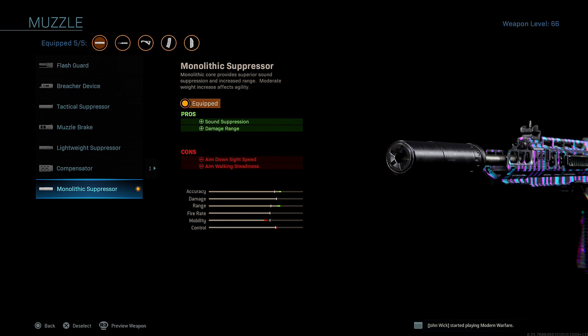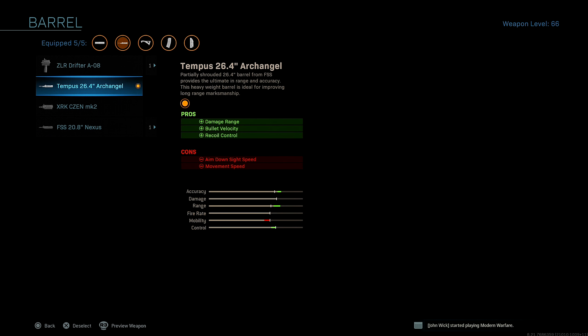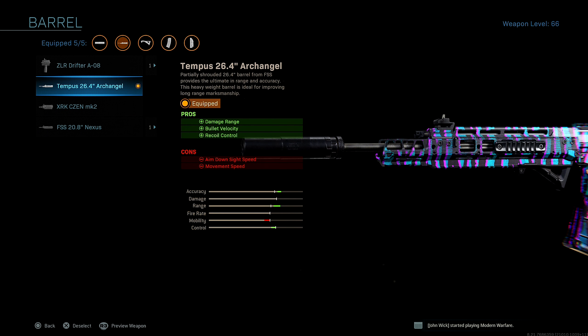First up for the muzzle, I run the monolithic suppressor for added sound suppression and damage range. Obvious reasons why you run the monolithic suppressor. For the barrel, I run the Tempest 26.4 Archangel for added damage range, bullet velocity, and recoil control.